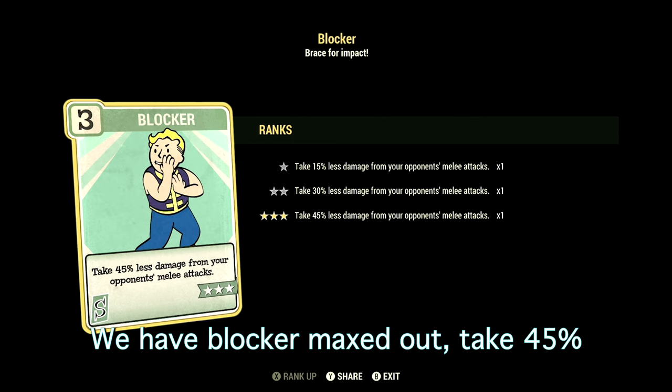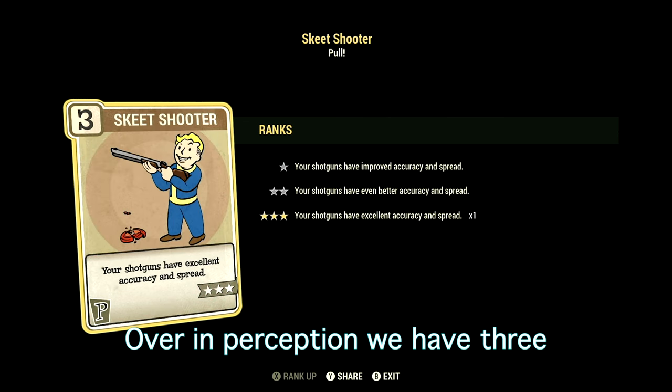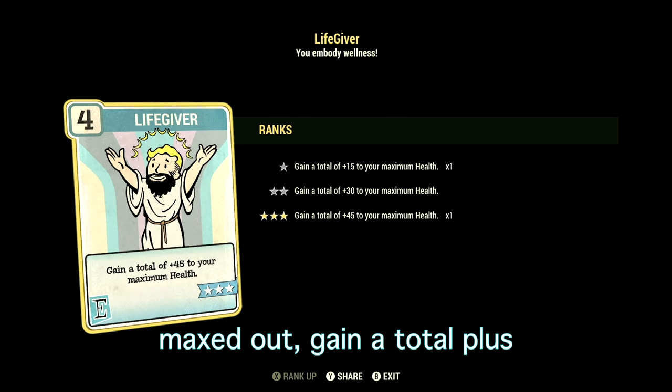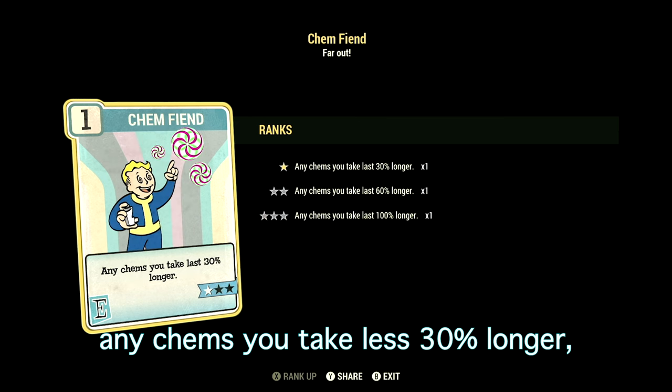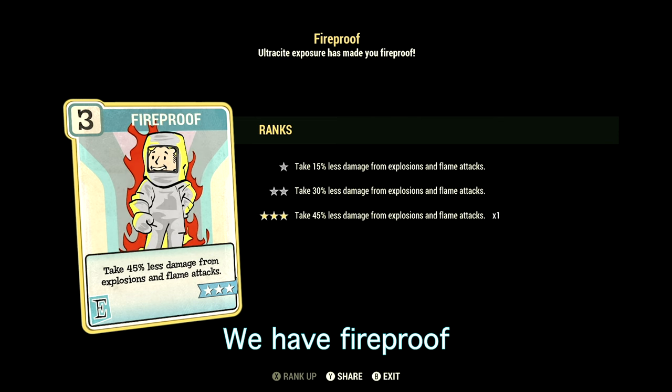In Strength we have 15, with all the heavy gunner and shotgunner cards at two stars for max damage. Blocker is maxed out — take 45% less damage from melee attacks. In Perception we have 3 with Skeet Shooter maxed out — your shotguns have excellent accuracy and spread. In Endurance we have 8 with Life Giver maxed out for a total plus 45 to max health, and Chem Fiend at one star so any chems last 30% longer.